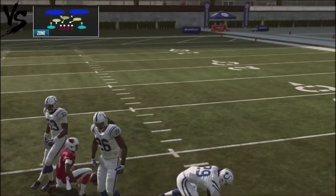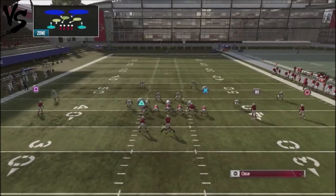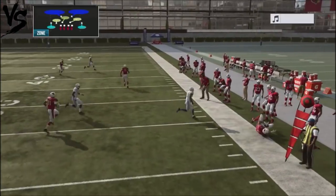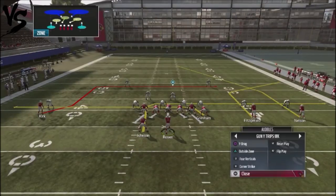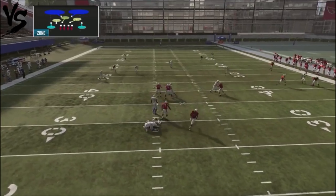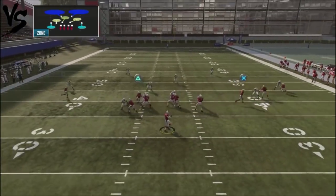If your opponent starts compensating for that route against Cover 2, you can dump things down to the corner route and force him to defend that area of the field. Let's see the corner route — you've got the little backside right there, with a block shed from the CPU. I'm playing all Madden, so these things happen in practice. You can check down and you've got that deep post route on the backside.